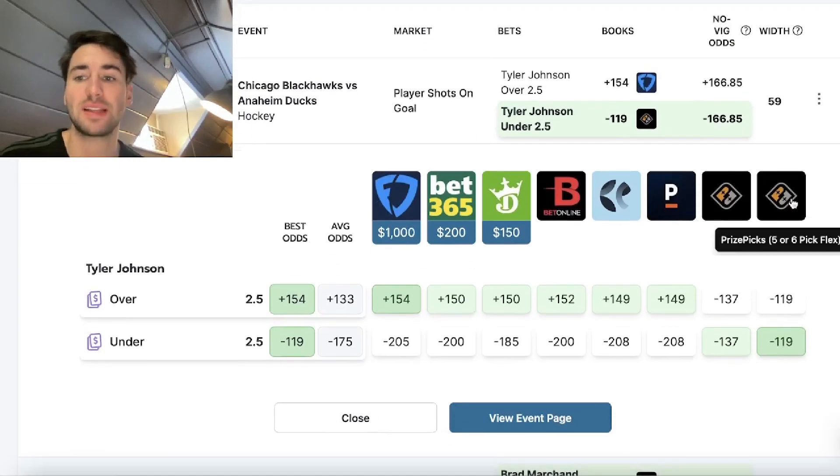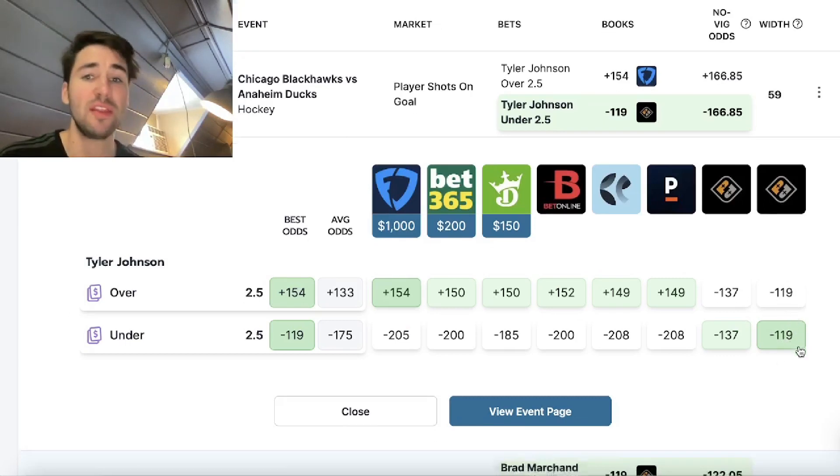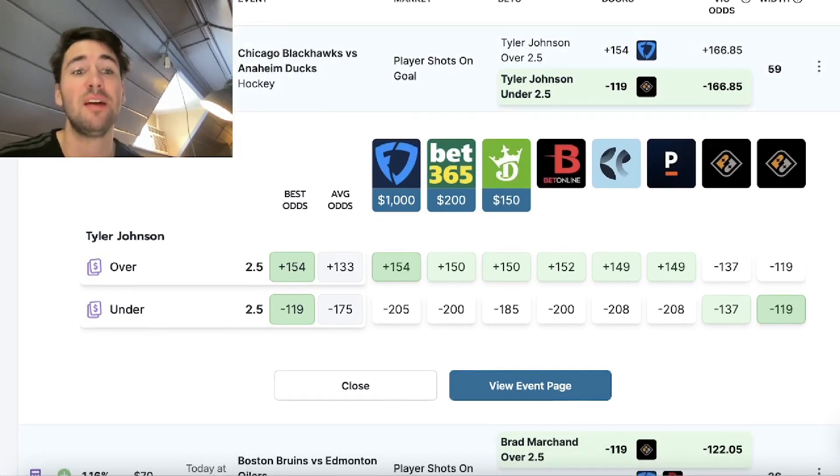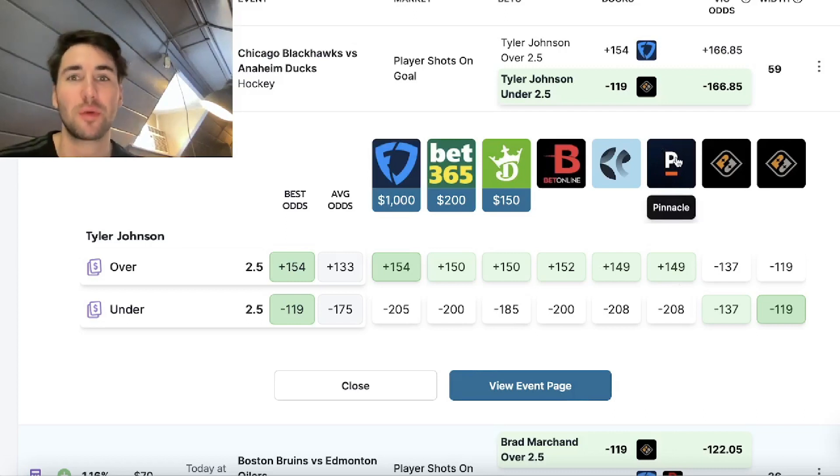Going back to this example, Prize Picks is not going to change your payout depending on if you take Tyler Johnson over or under — you're always getting minus 119. Take his over in shots on goal or take his under in shots on goal, you're getting minus 119 implied odds on Prize Picks. This play has a 15% profit margin because all the sportsbooks are juicing this around minus 200. This OddsJam column copies Pinnacle's odds. Pinnacle is known to be the sharpest sportsbook in the world, and they're pricing Tyler Johnson under two and a half shots on goal at minus 208. We're getting minus 119 — basically 90 cents better than what Pinnacle is offering.